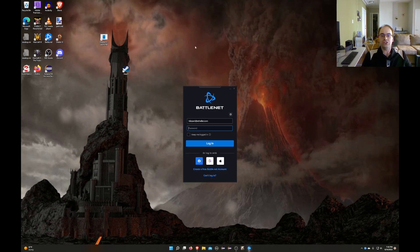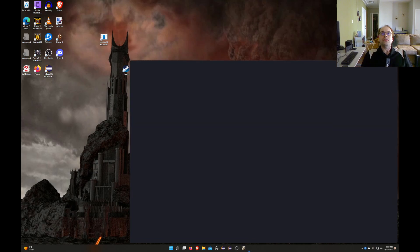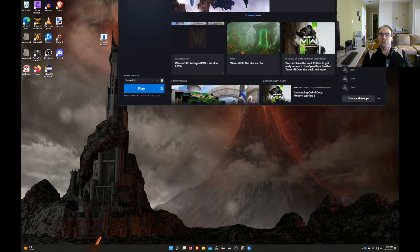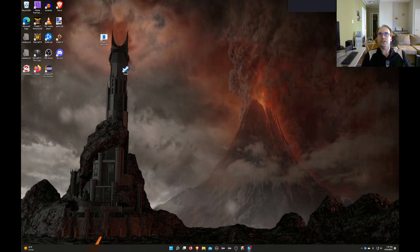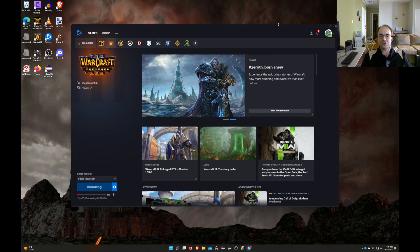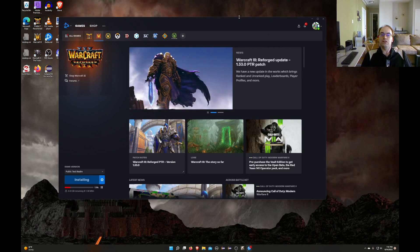You guys shouldn't watch me log in — don't steal other people's logins. I'm logging in. I'm going to hide my friends list from you guys. Warcraft 3, public test, install. Enable auto-update, start install. I'm not showing it because it would have had my friends list on the side and I forget how to turn that off. Now we don't have my friends list anymore — it's personal information.